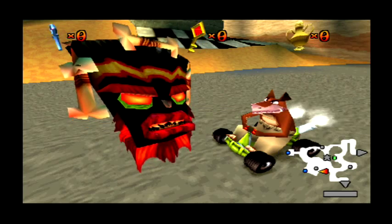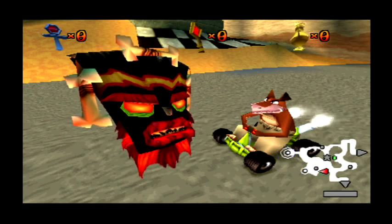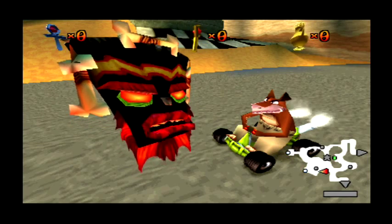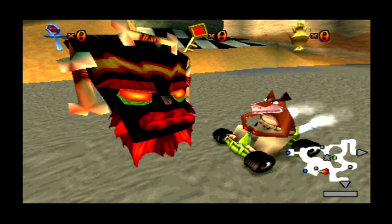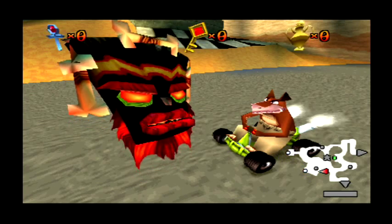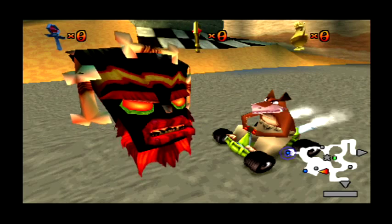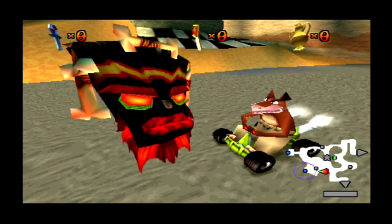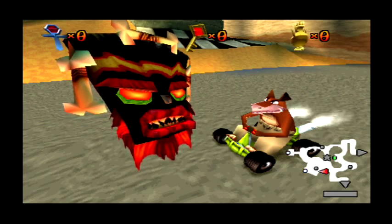Bienvenue à l'arène de l'aventure, l'endroit idéal pour perfectionner ta conduite. Les points et les étoiles sur la carte indiquent les points de passage vers les circuits de course. Ils clignotent lorsqu'ils sont actifs. Pour accéder à un circuit, place-toi sur le point de passage dont le cœur est actif et tu seras transporté sur la ligne de départ.